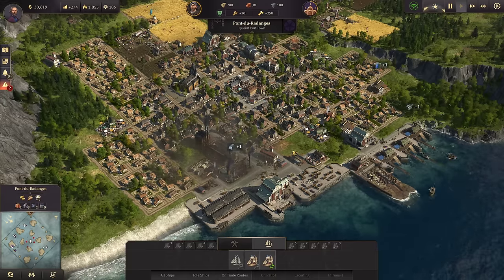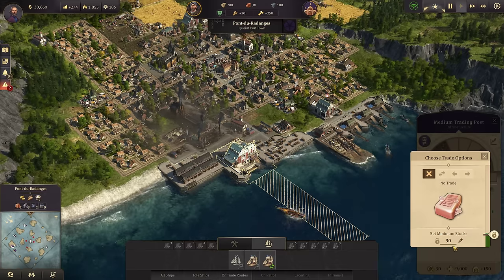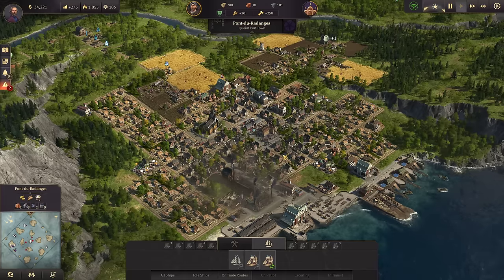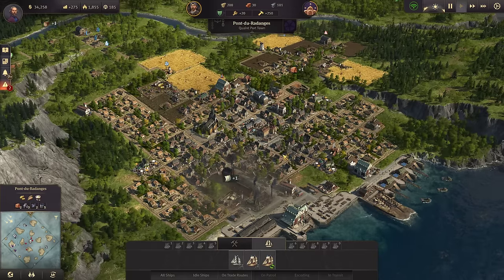Speaking of money, let's go back to my mention of soap. I have my soap with a minimum stock set of 30 and I have a schooner picking up the excess soap — anything over 30 — and selling it over to Wormway's prison to Eli for extra cash. It's definitely a good idea to do. A lot of people also recommend building an extra soap chain. Soap is very cheap, very simple to build, doesn't take a lot of workforce, and you can make a ton of money off of it. So definitely a good idea early on to get some extra cash coming in.